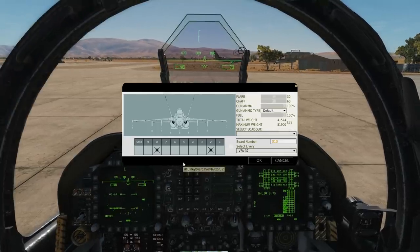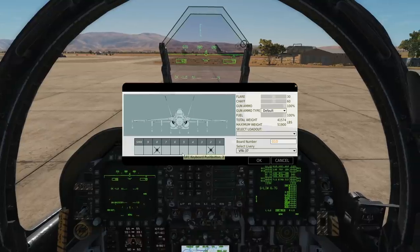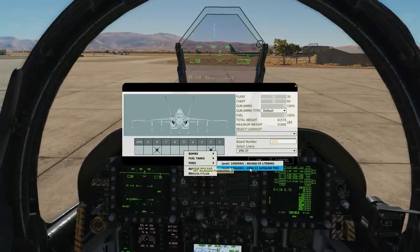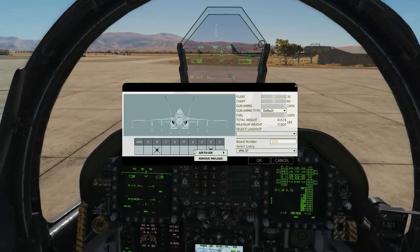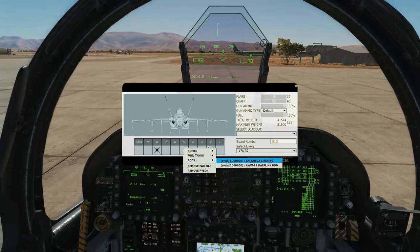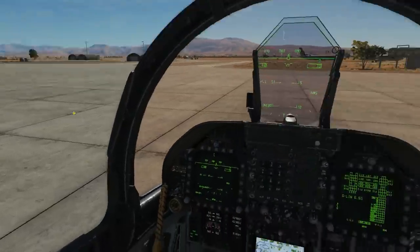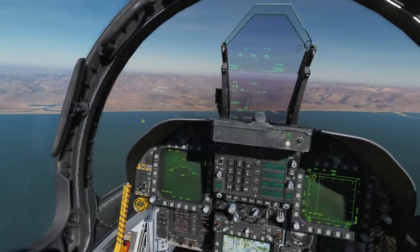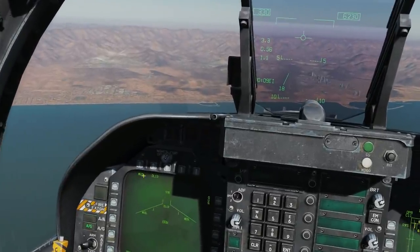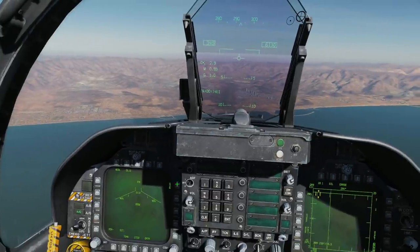We can use the Walleye with or without a datalink pod. Without it, it's a fire-and-forget weapon, similar to an unpowered TV-guided AGM-65 Maverick. With the datalink pod equipped, we can view a real-time feed from the missile seeker head and make trajectory corrections while it's falling. The datalink pods are the AWW-13 and can be carried on pylons 3 and 7. Once in the air, we'll demonstrate both modes. Ensure master arm is on and air-to-ground master mode is on — you can see the Walleye option and the datalink pod.